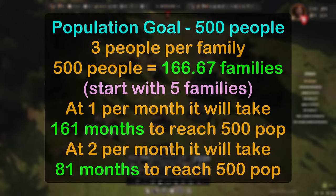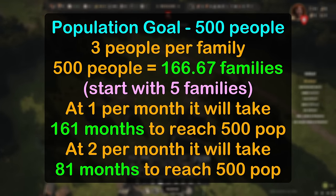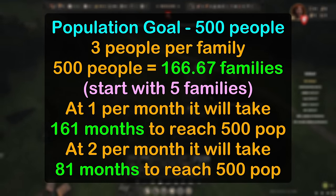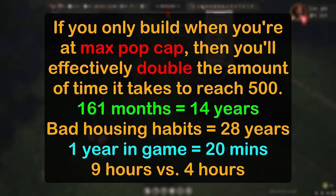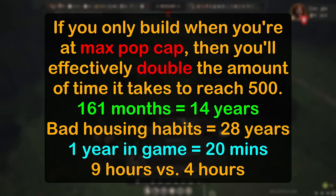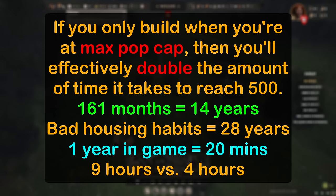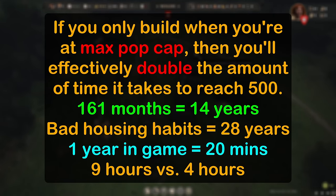One final thought on this: if your goal is to reach a higher population, let's use 500 as an example, then it can take 162 months to reach that level with one family per month moving in, or 81 months at the higher move-in rate. If you're only building houses when you hit the limit, this number will effectively double because you'll miss that immigration tick for the month while your people build more houses. 162 months is almost 14 years, and with poor housing expansion that doubles to nearly 28 years. On the fastest speed setting, each year takes 20 minutes to elapse, so even at 12x speed without pausing, it would take over 9 hours to get there instead of 4 while using good house platting.